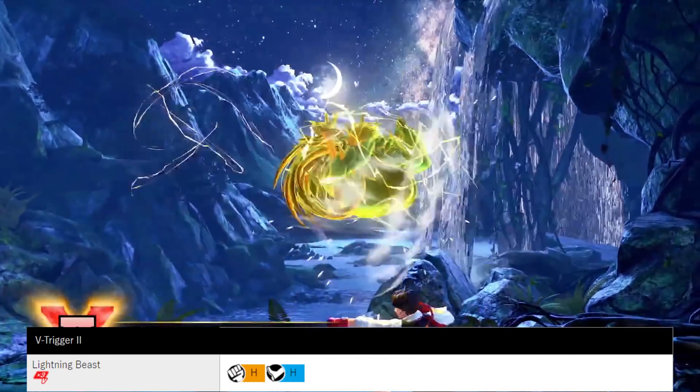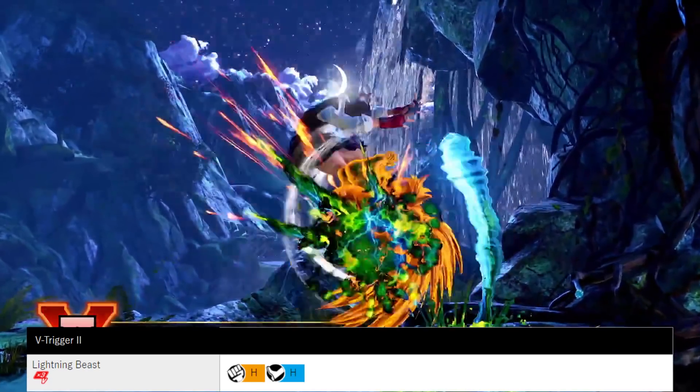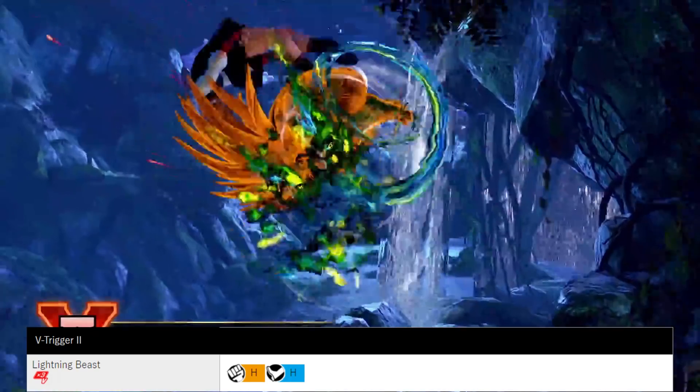V-Trigger 2, Lightning Beast, unlocks a special move called the Rolling Cannon, which I will explain later on, and is used to extend your combos.